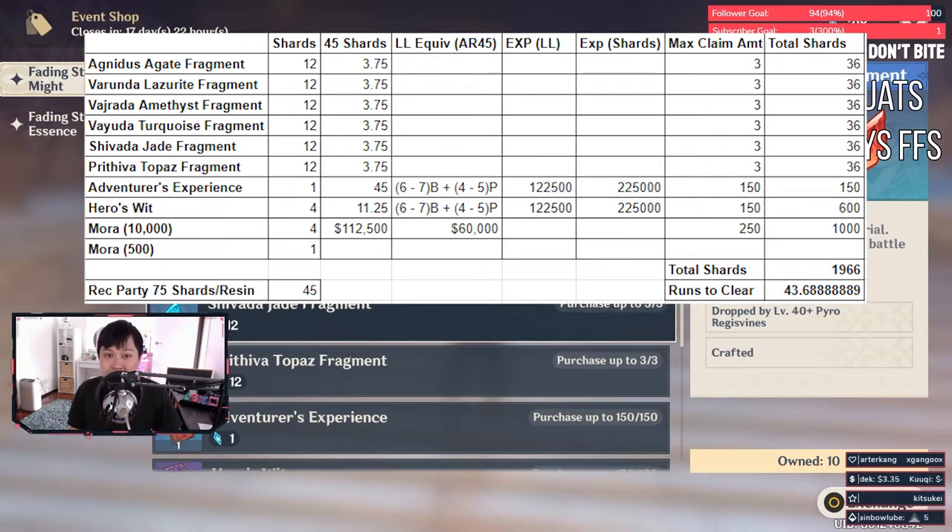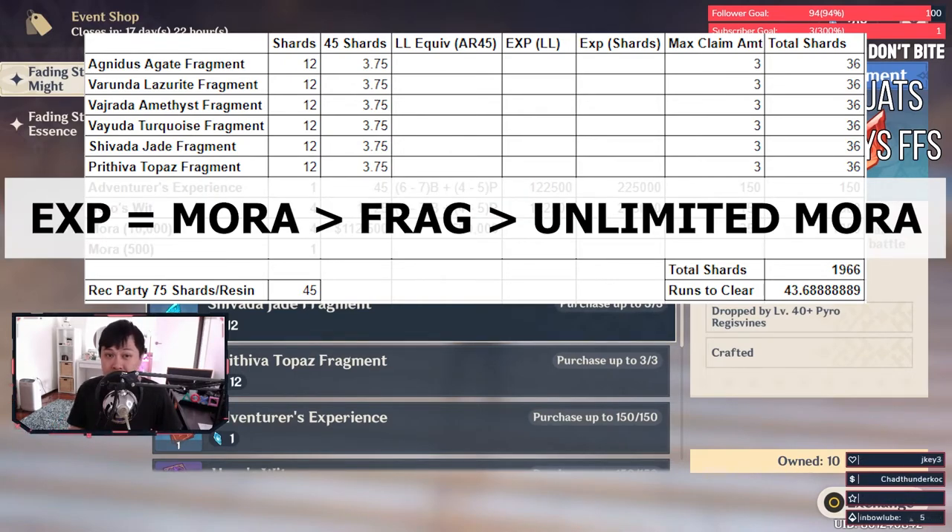Obviously there's more to farm for in the next page, but this is what we've got now. My priority recommendation would be to go for the EXP books first, and then the Mora. To be honest, they're at about the same efficiency, so if you do need Mora, go for it first. And then the fragments, and then the crappy unlimited Mora.